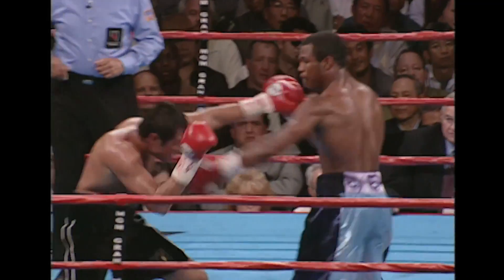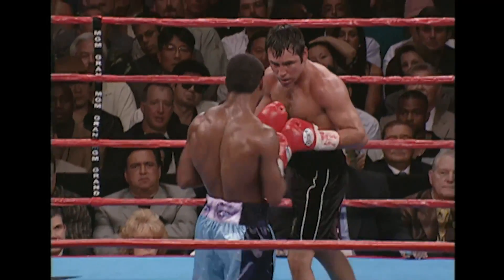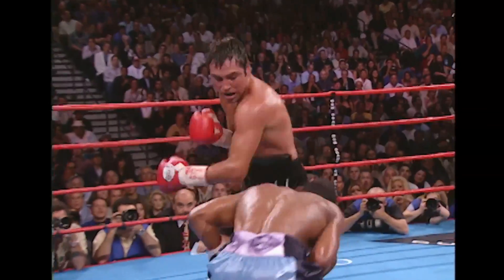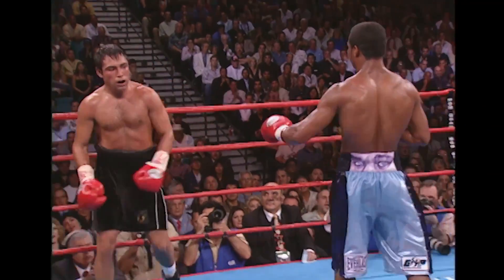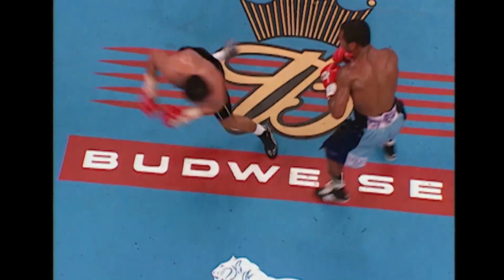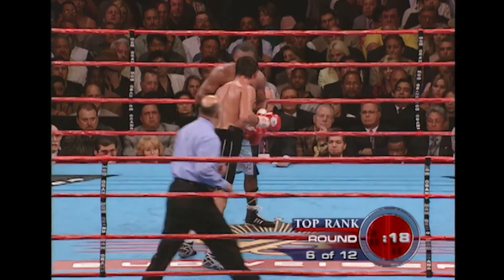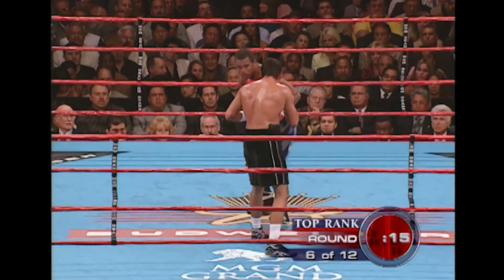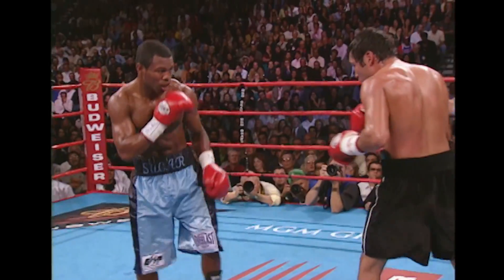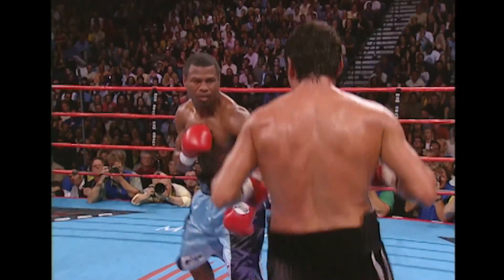Let's take a look at some of the action from round five. Mosley working his way in, De La Hoya sneaking in the uppercut — Mosley kind of walked into that one. De La Hoya fighting a much more tactical fight. Watch this pirouette from De La Hoya — the leg goes out from underneath as he slips on some water on the floor. He can go to that left hand and land that hook. Good right hand over the top — Mosley felt that one. Oscar landed a terrific right near the end of the round.